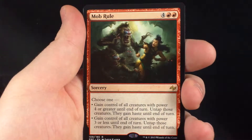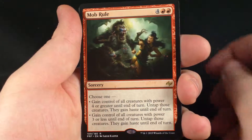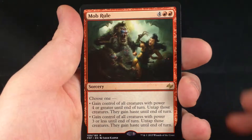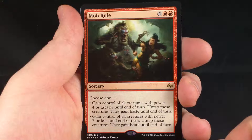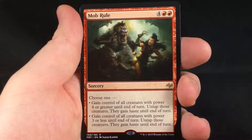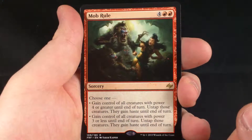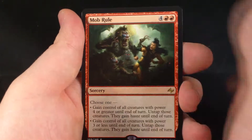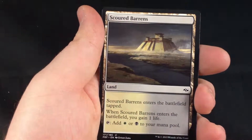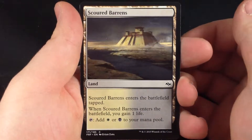Our rare is Mob Rule. Four double red, Sorcery, choose one: gain control of all creatures with power four or greater until end of turn — untap those creatures, they gain haste until end of turn. Or gain control of all creatures with power three or less until end of turn — untap those creatures, they gain haste until end of turn. Interesting card, very expensive. Not sure it's going to do much in Constructed.